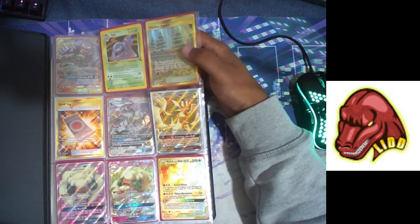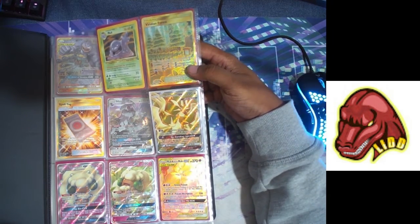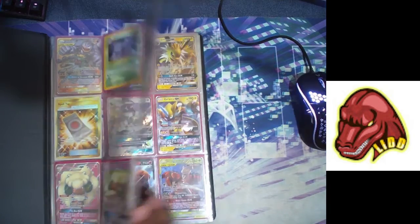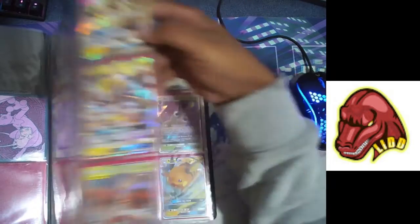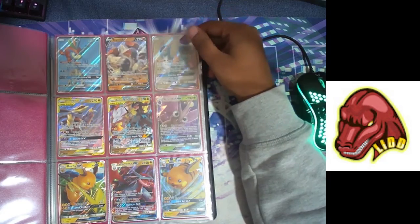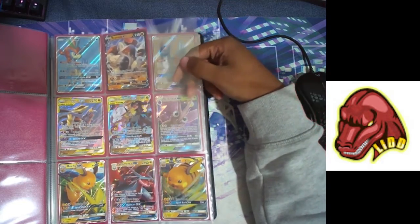There's an OG Muk, Viridian Forest, a Spell Tag, Ultra Necrozma, a couple of Whimsicotts, a Muk, and a Loon Muk. I'll just highlight some nice cards I see along the way. The Silvally is nice too. If you guys see anything awesome in the file, comment below and we can talk about it — everything's for sale.